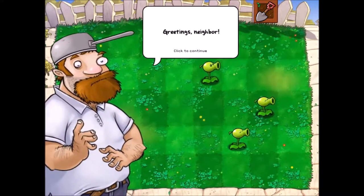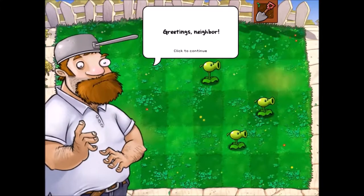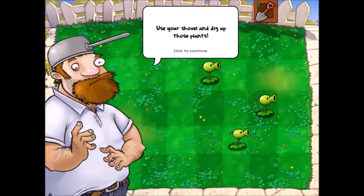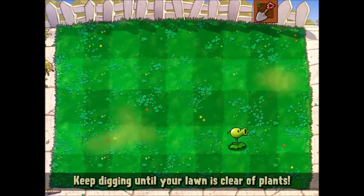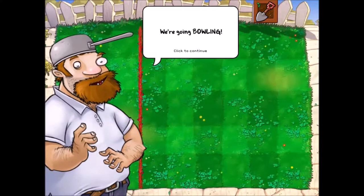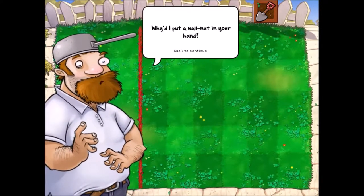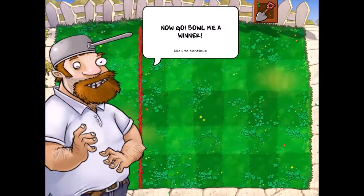Greetings David — what is this guy's name? Crazy Dave, I think. I knew it was someone crazy. 'They can call me crazy Dave. Listen, I've got a surprise for you, but first I'll need you to clean your lawn. Use your shovel and dig up those plants. Let the digging commence.' Poor plants. Goodie — now for the surprise. 'We're going bowling! Here, take this walnut.' It's a walnut — I thought it was a potato. Why'd I put a walnut in your hand? 'Because I'm crazy. Now go bowl — bowl me a winner.'